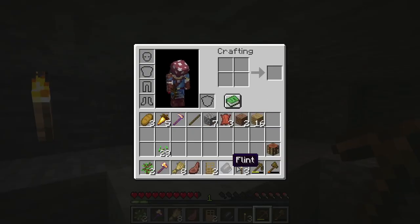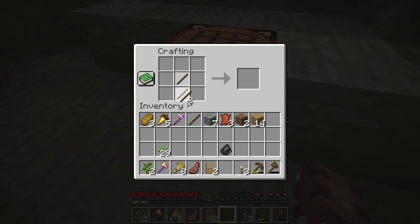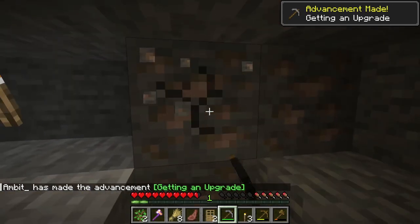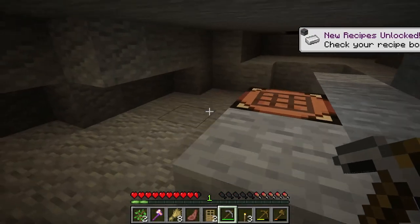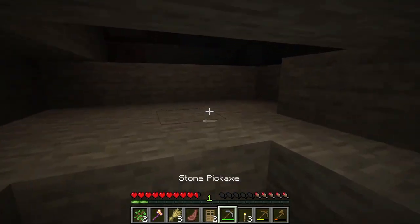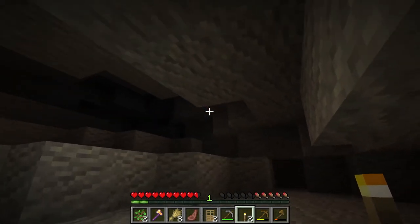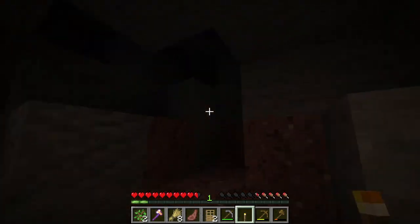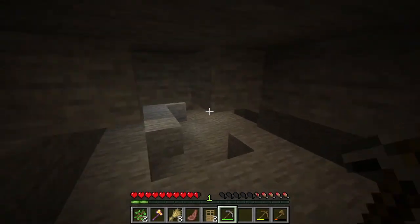Alright, there's that iron. What we're going to do — if you already have a stone pickaxe, you can just mine it right away. But I'm going to quickly make one right here at the crafting table. There we go — pickaxe, getting an upgrade. Let's mine this up. There we go, that's your iron. For iron, that's not going to be enough for anything right now, so let's go a bit deeper into the cave and place some torches so we don't get attacked. Nine iron collected — that should be good. Let's go back.